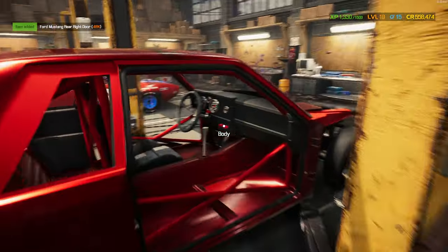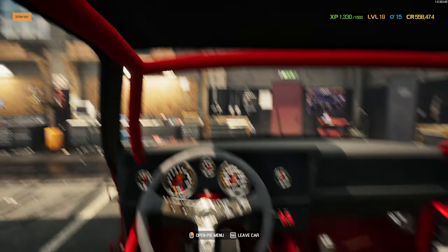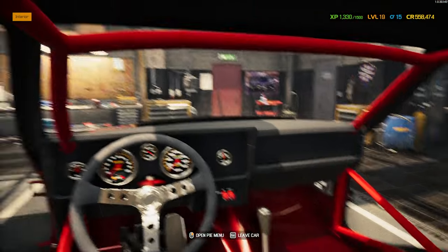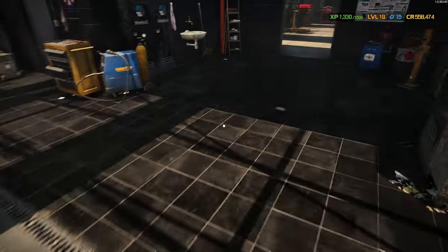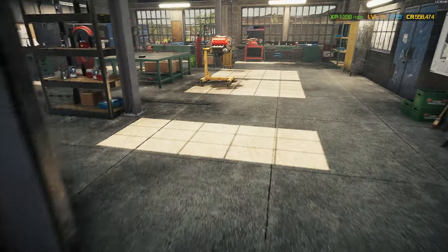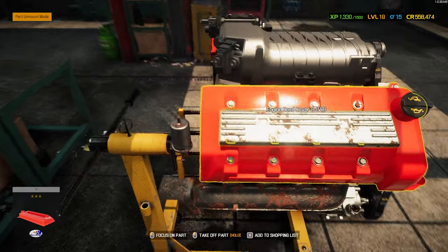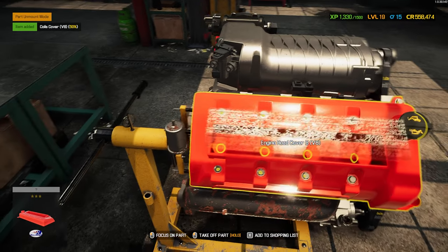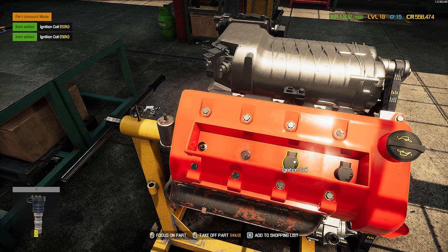We'll go ahead and pull out the interior just to make sure we get everything all nice and neat. It's just a seat and a steering wheel in there — indeed it is. I want to add that I have early access to this mod because I support Pain on Patreon, the creator of this mod, and you can too and get early access to stuff as well. I'll put the link to his Patreon in the description.